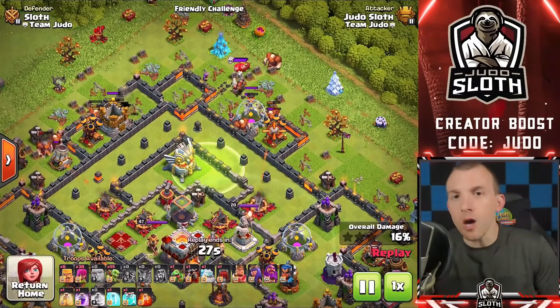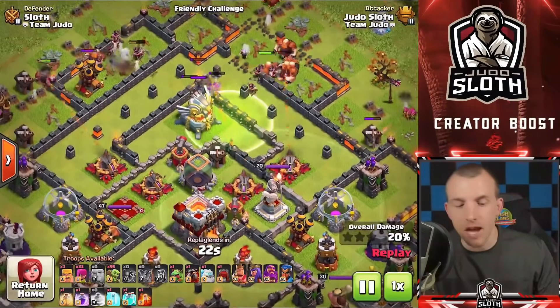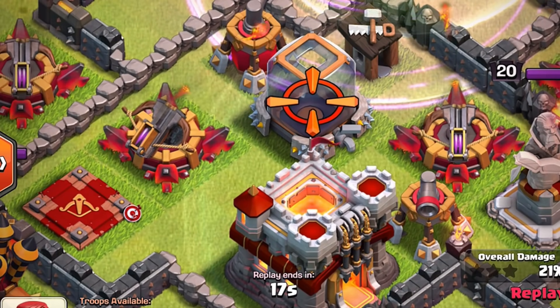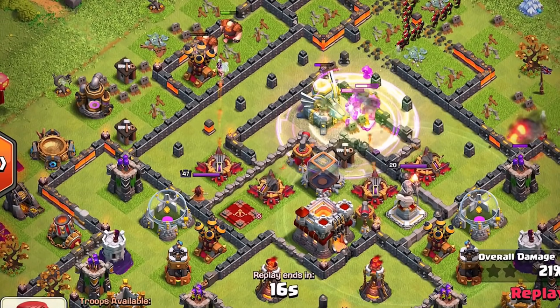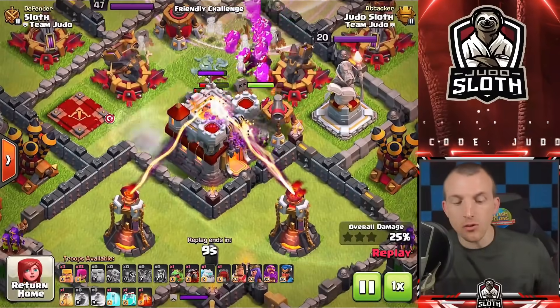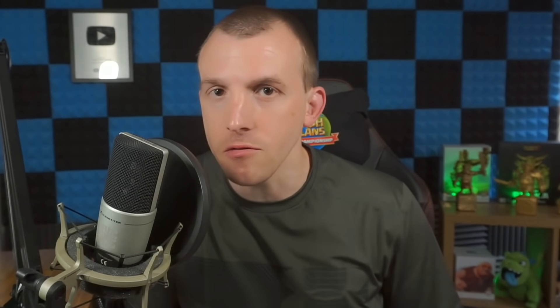A really good strategy is the Goblin Knife, particularly if you want to farm dark elixir. How this works is you carve out the base free of resource buildings until you can get direct access via a jump spell to the dark elixir storage. Make sure you test where the goblins will go — you can see the icon marking around the dark elixir storage means the goblins are attracted towards it, so don't spam them in too quickly. Once you have that access you might want to use a rage spell, and remember the town hall being a storage is also vulnerable to goblins.